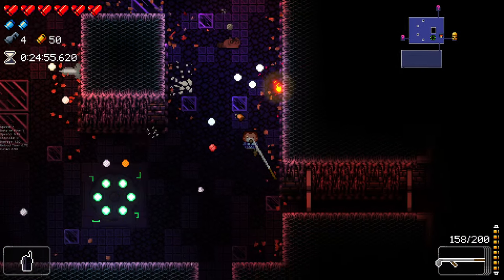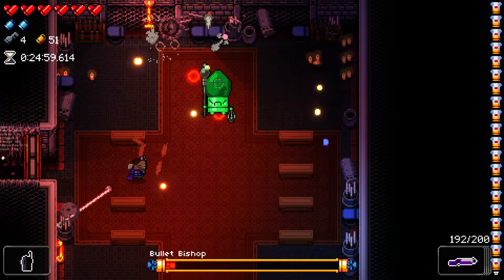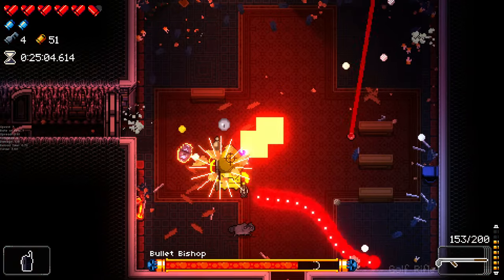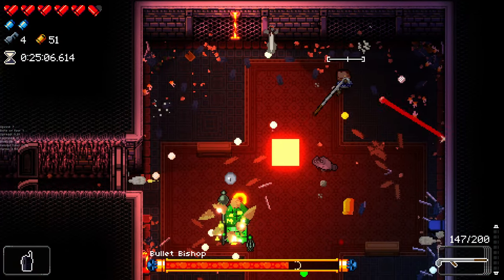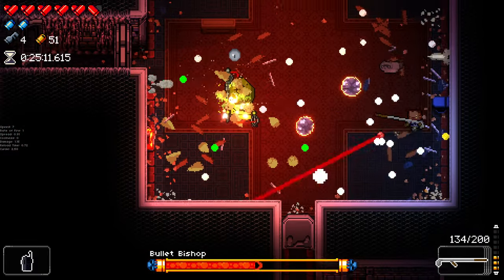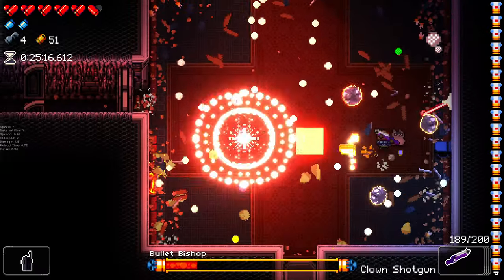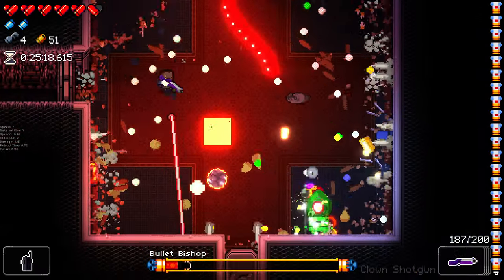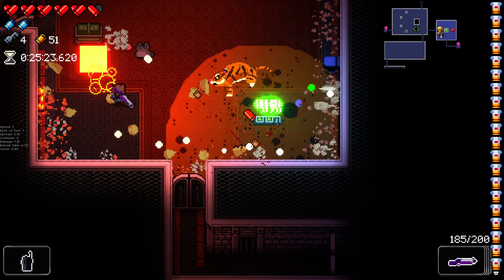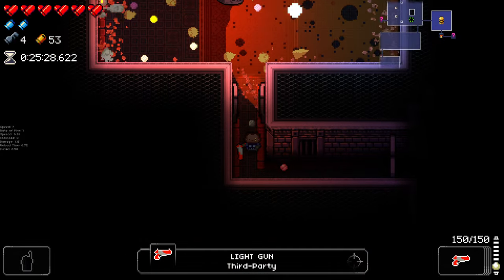An additional key. It's the Bullet Bishop! This is interesting — the Bullet Bishop is a boss I haven't seen in ages. This is a cut boss; this boss is actually on the Steam page for Enter the Gungeon but it never actually made it into the game, and someone added it back in. I don't remember the name of the person — it might have been Round King, I believe. Really, really cool to see. I don't know if that's a guaranteed spawn on this floor now or not.